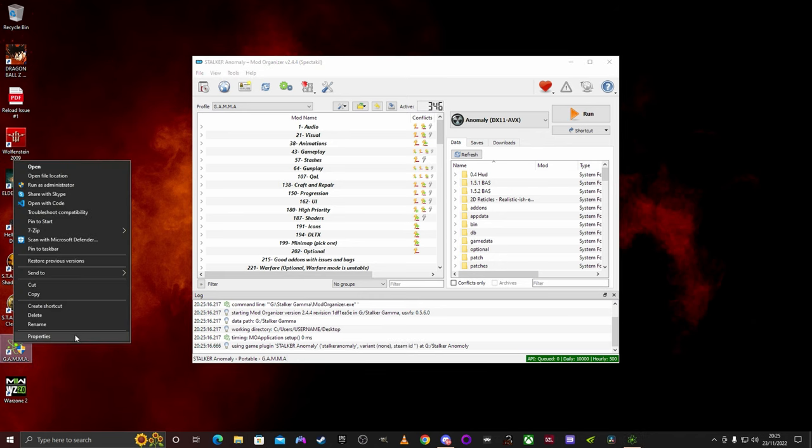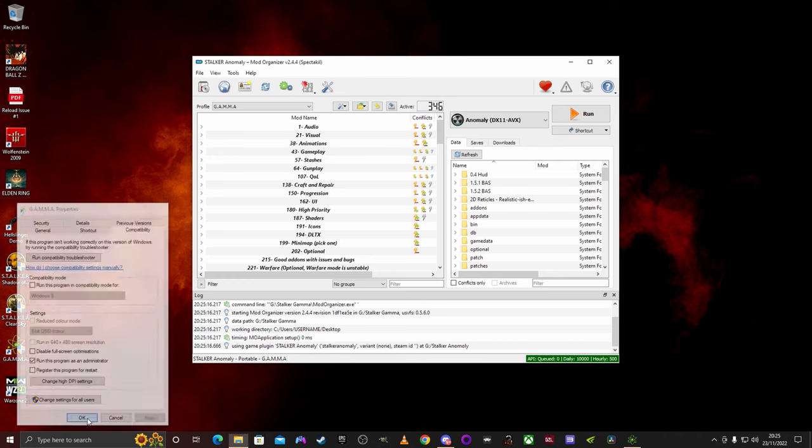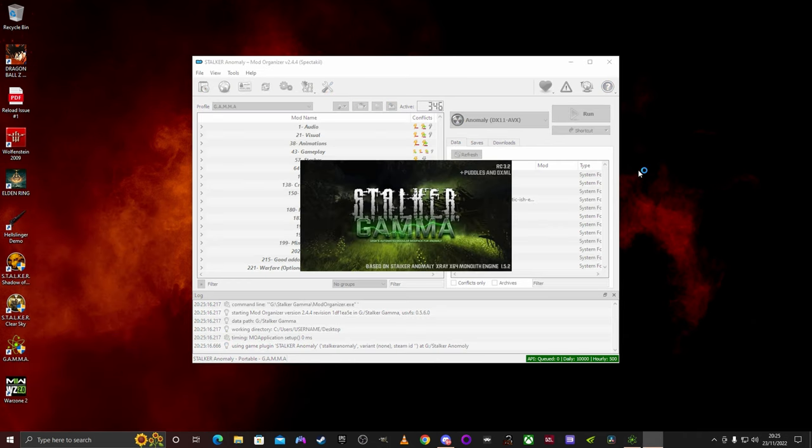Click Run and enjoy. If you've done everything correctly you're now ready to run the Gamma one year anniversary updated patch. Get ready for 1.0 coming soon! If this video helped you out please leave a comment, give it a thumbs up, and subscribe. I'll see you down the road.